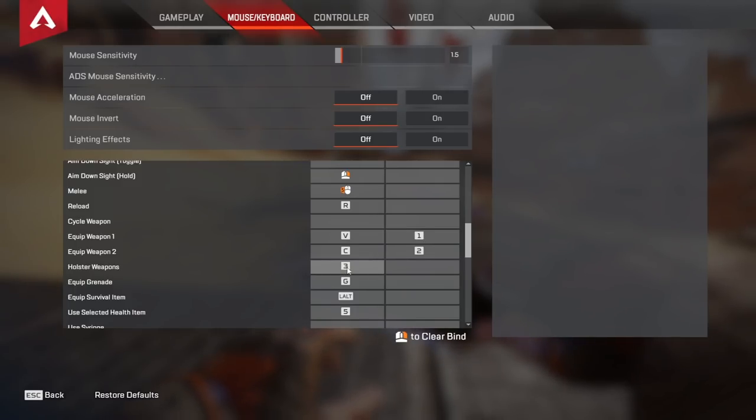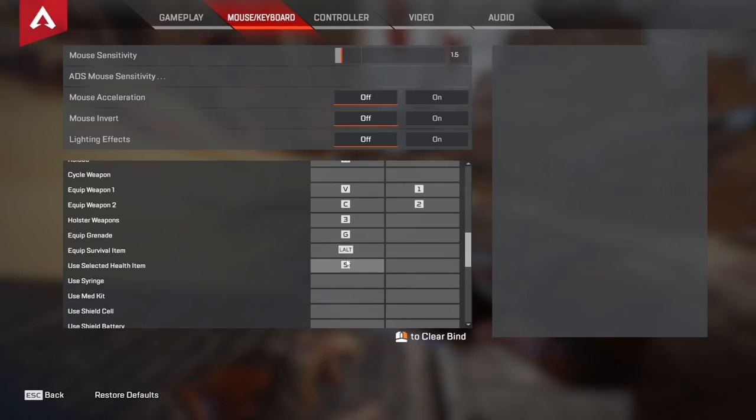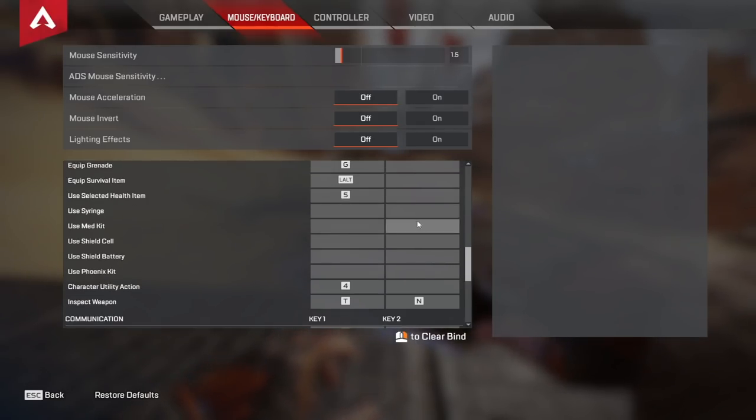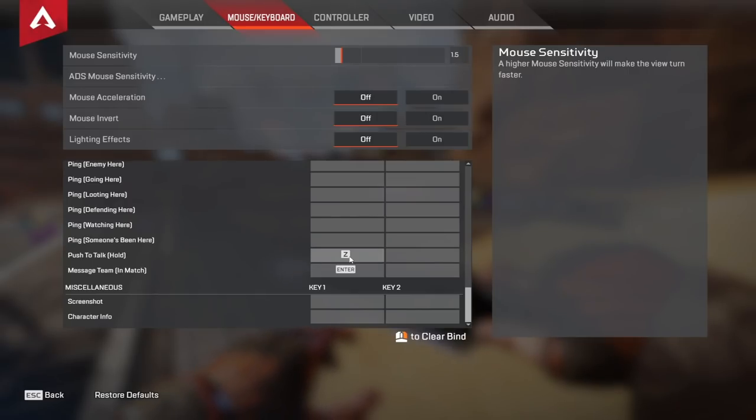For holster weapons I have this on 3. For grenades I have it on G. For survival items like heat shields and mobile respawn beacons I have it on left alt, which I believe is default. To use my selected health item — the health menu — I have it on 5. I don't use specific heal binds because I'm lazy and have never gone out of my way to set those up. For character utility action I have it on 4, and for inspect weapon I have it on T. Push to talk is on Z and message team in match is on Enter.